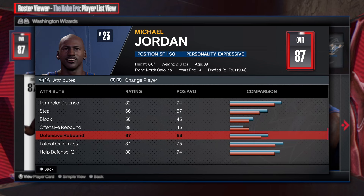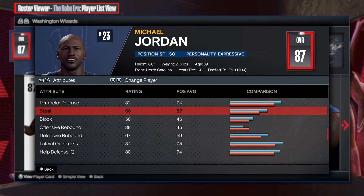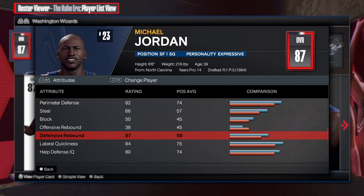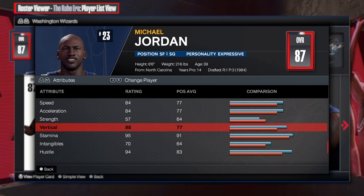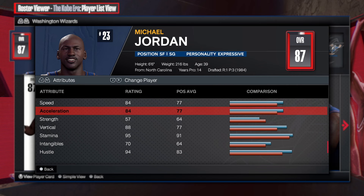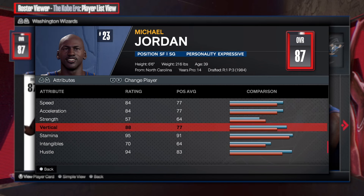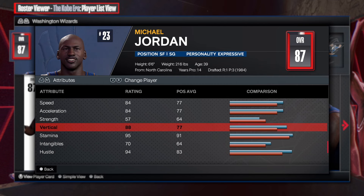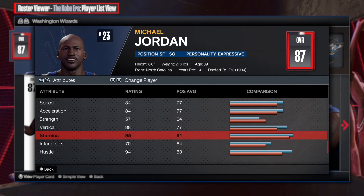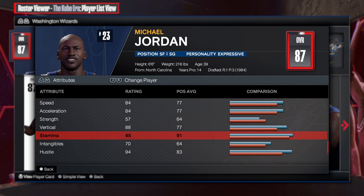We get some decent rebounding too. The physicals are pretty good - 84 speed, 84 acceleration for a 39-year-old. 88 vertical for a 39-year-old, come on, that's actually insane to have that much vertical at 88. And then 95 stamina.